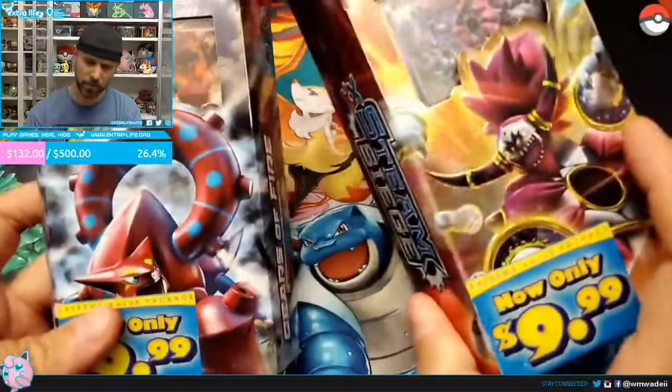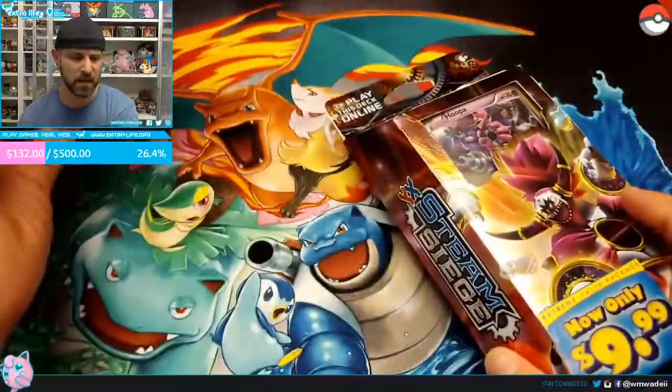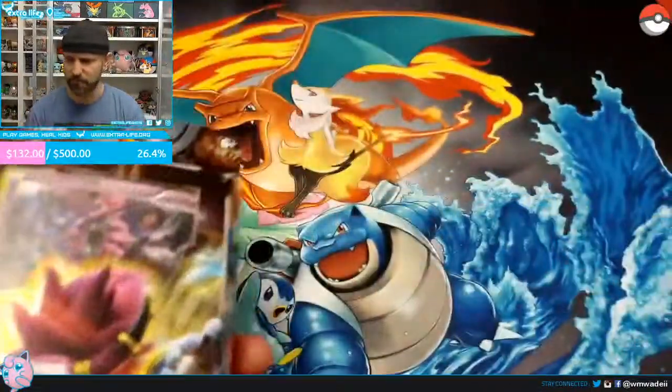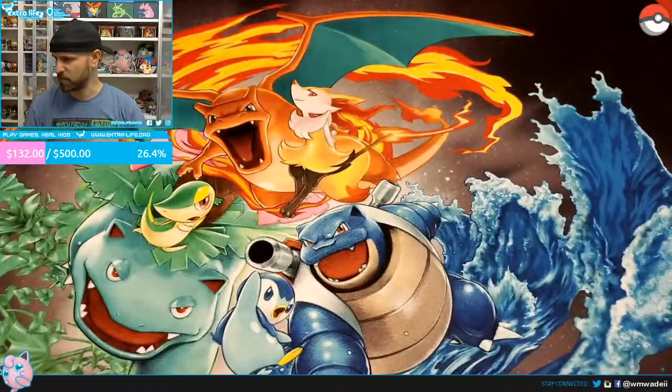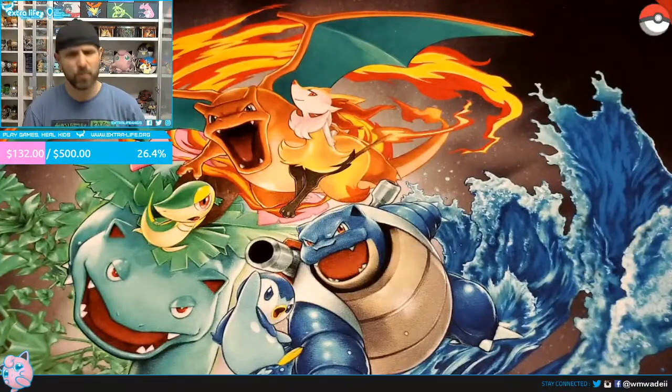Rift Jumper mentioned the Hoopa — we did open the Hoopa tin the other day and that video is up on YouTube. So we'll go ahead and open up the Hoopa deck first since Rift Jumper seems excited for it. We're going to run through the deck and show what all comes in it, as we always do, so that when we go into the TCGO online I won't have to describe all the cards.